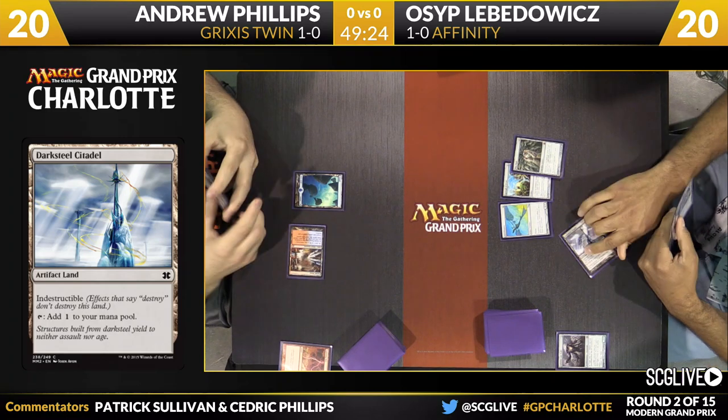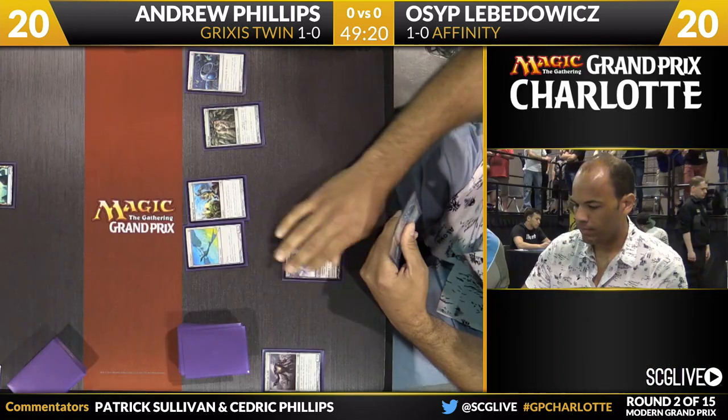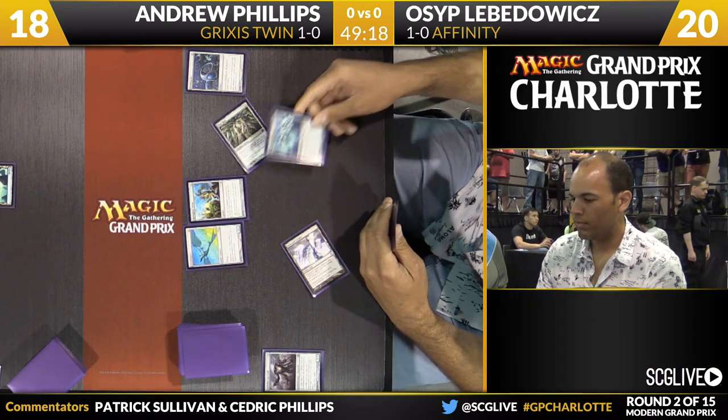Osip — that's a man who needed a Welding Jar. A little late to the party there. There is a Welding Jar now. Control step. Whatever — Arcbound Ravager's good.